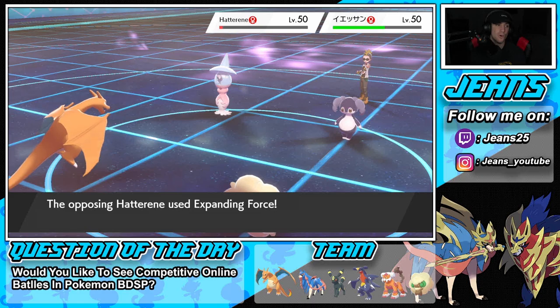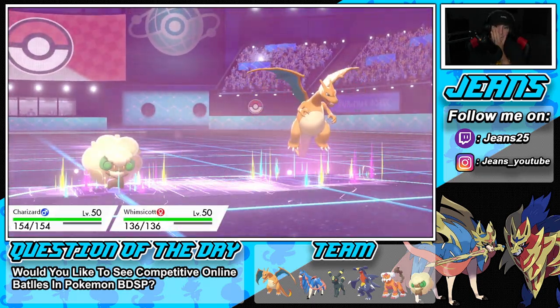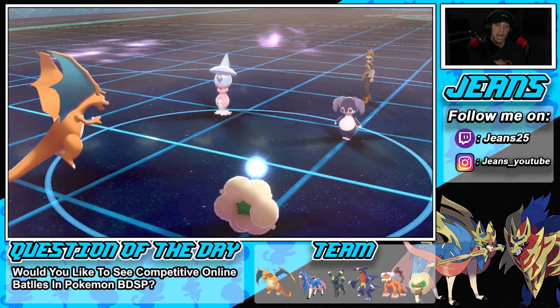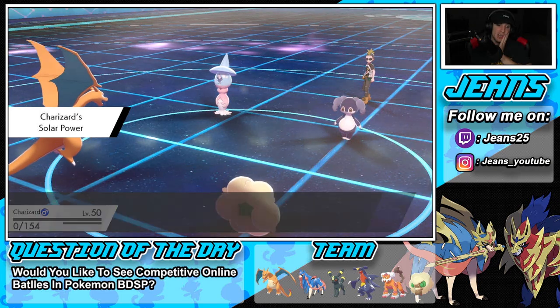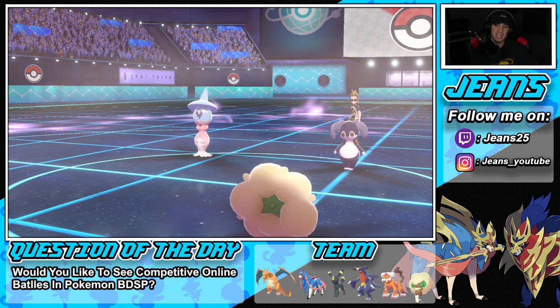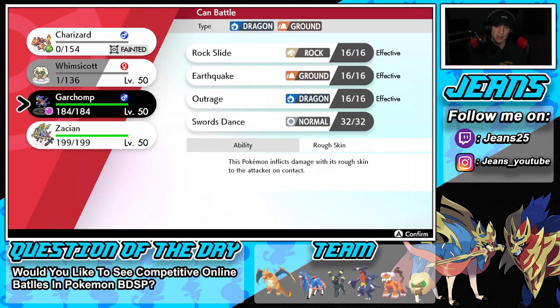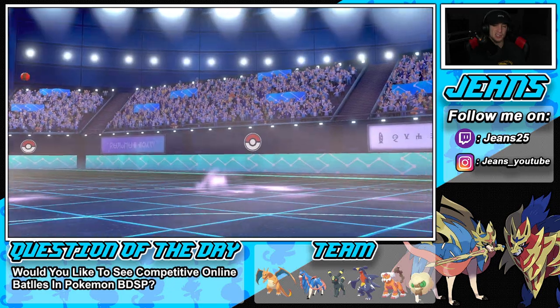Solar Power picks up the KO on Whimsicott — that's super unfortunate. But we do have Rock Slide on Garchomp, so I think Rock Slide is the play here and then we go into a Dynamax next turn. I'm digging it. He might go into Follow Me but if he does, I don't really need a Tailwind since nobody's outspeeding me.